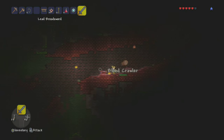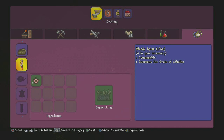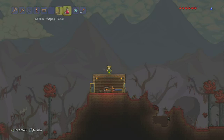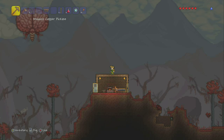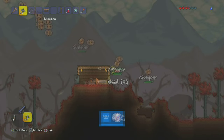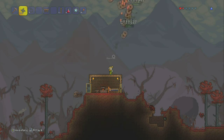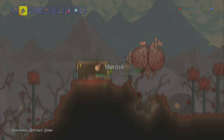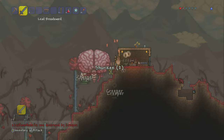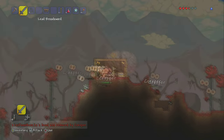After you've killed enough crimson mobs and you have at least 15 vertebrae, you can finally build your Bloody Spine, and with this you can simply summon the Brain of Cthulhu. All you really have to do is swing your sword like crazy. It doesn't really matter if you die because you're just gonna be spawning right there. The only thing I want to mention is try to spawn as fast as you can, because if you take a while, the Brain of Cthulhu is gonna fly off because it sees nobody.